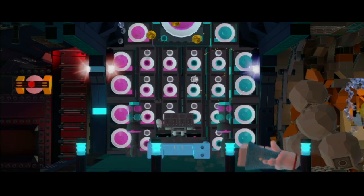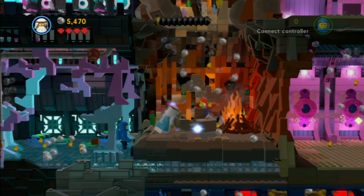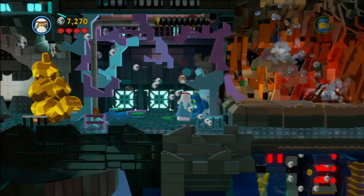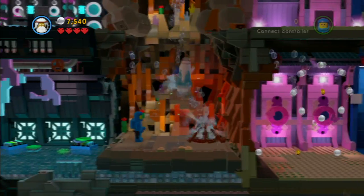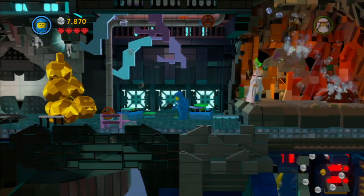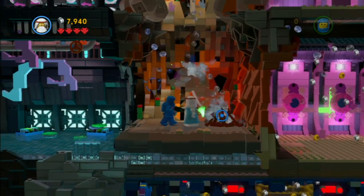The first couple of things you'll need to do, just because you're Vitruvius and Benny, is build this stereo system, and then you'll be able to fall down and do a couple more things. This level is actually pretty fun because there's a lot of swimming going on. The golden instruction booklet to the left you can only get in free play because you need someone with a laser or someone who can destroy gold objects. You're going to want to build that first rock on the wall so you can put out this fire pit that's burning — I don't know why there's a fire burning on the submarine. Once you're done destroying a bunch of the other stuff, destroy that fire so you can build the rest of what you need to get up there.